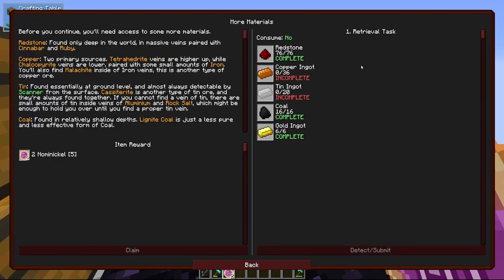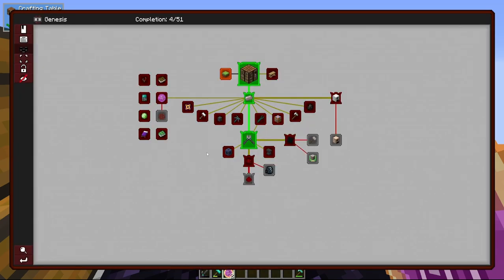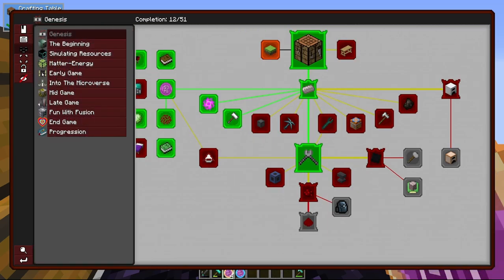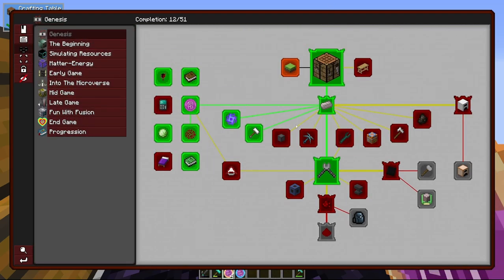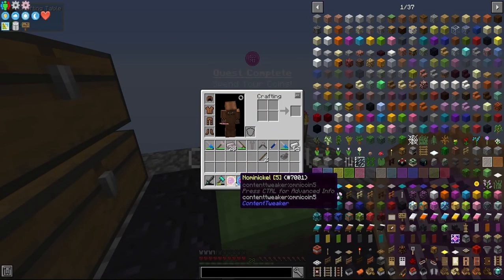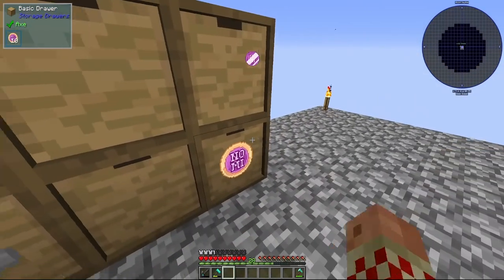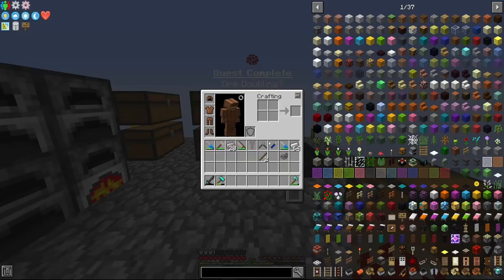We need copper and tin — I did see a tin vein while wandering around, I just haven't mined any tin yet. I'm going to click through some of these quests and be back in a second. Got some coins here — a quarter — which I'm going to convert down into nickels.